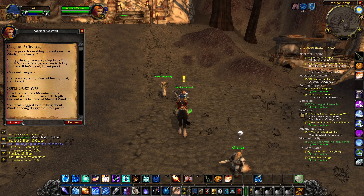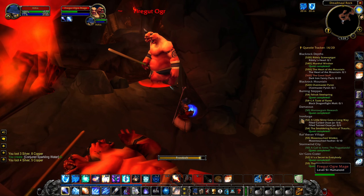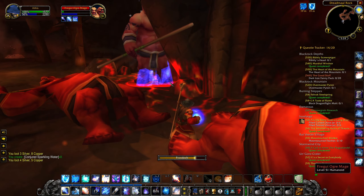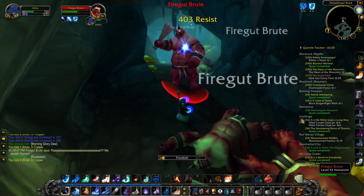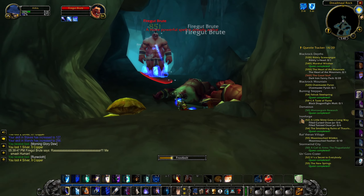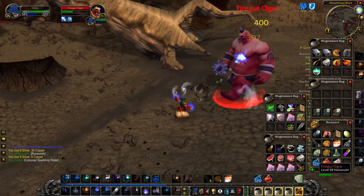Nefarian infiltrated Blackrock Spire and is basically controlling the Blackrock orcs of Blackrock Spire, which we kind of discover through our questing in the Burning Steppes as we learn more about what is going on in this region. Nefarian is the final raid boss of Blackwing Lair, a very cool raid in Blackrock Mountain. Speaking of Nefarian being a raid boss — both Nefarian and Onyxia become raid bosses again in Cataclysm, in the Blackwing Descent raid, where a resurrected and reconstructed version of both is fought after Deathwing resurrects them using a special type of magic.